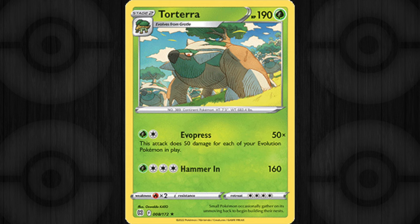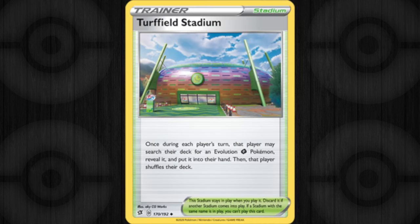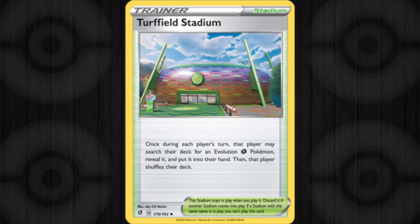Torterra is also a Grass Pokemon, so from that point you start to search cards. You've got Turfield Stadium, which lets you find evolution Grass Pokemon — which in this deck is incredible. Then you could look at stuff like Gardenia's Vigor, which lets you draw two cards and attach two Grass energy. There's so much support for Pokemon out there — once you find something, just start looking for that type or stuff that combos with it. If you need any support or suggestions on what to build with certain Pokemon, drop it in the comments below.